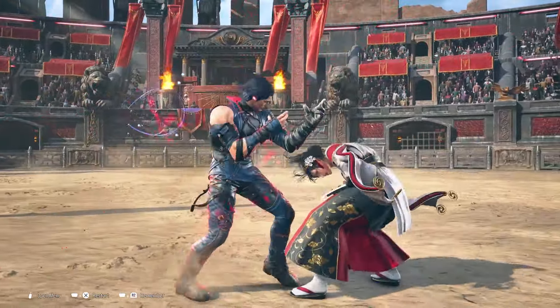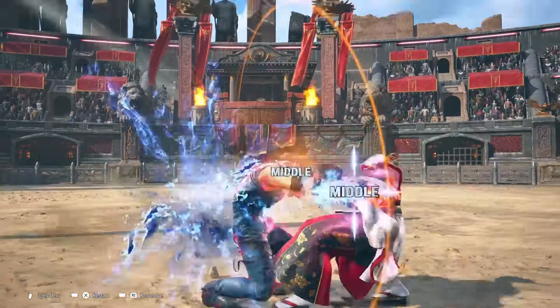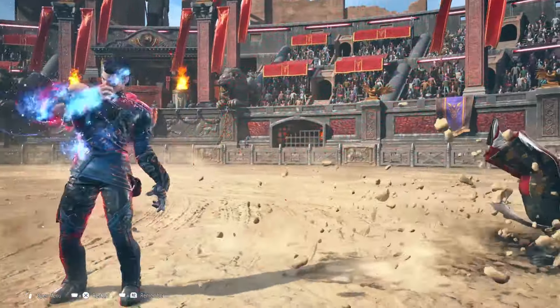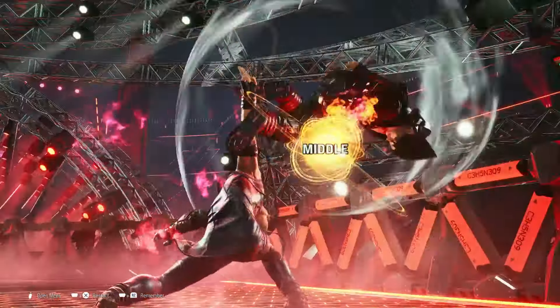You can mix that up with forward-forward 4, which is the running knee. The aim with Claudio is to trick your opponent into ducking and then hit them with mids when they try to duck. Claudio has no stance moves, making him the perfect beginner character to not scramble your brain.